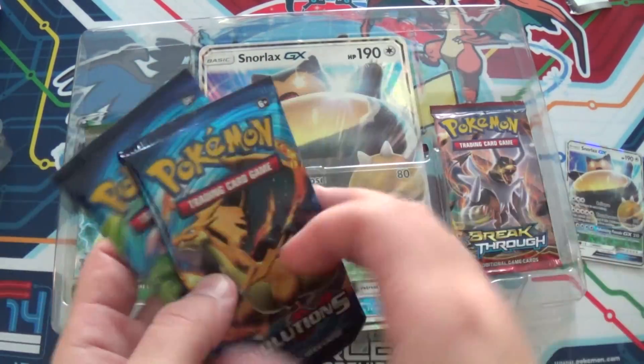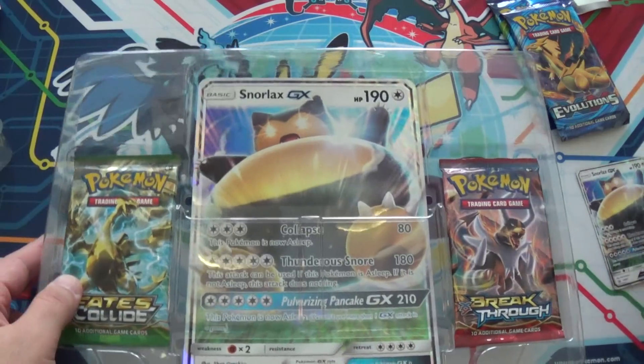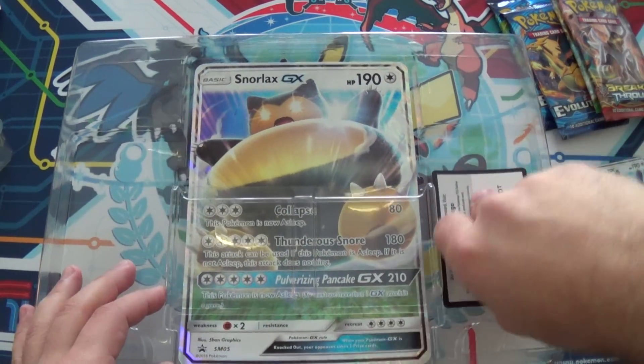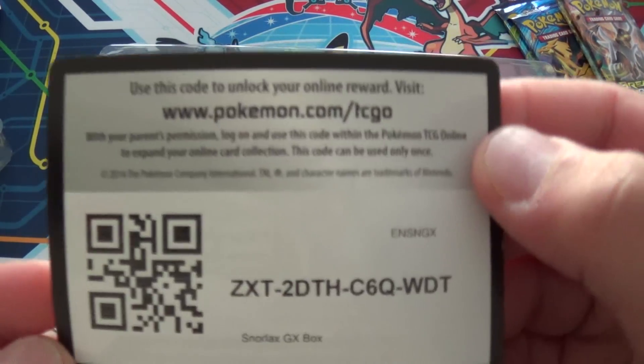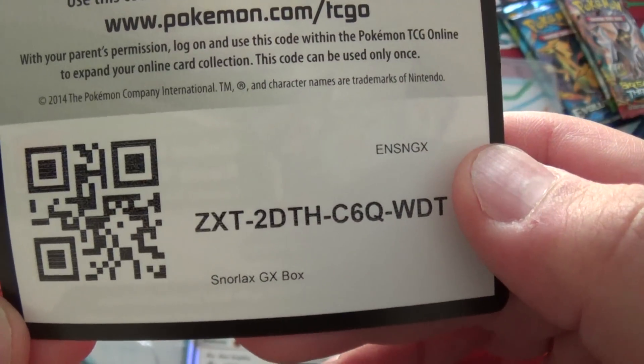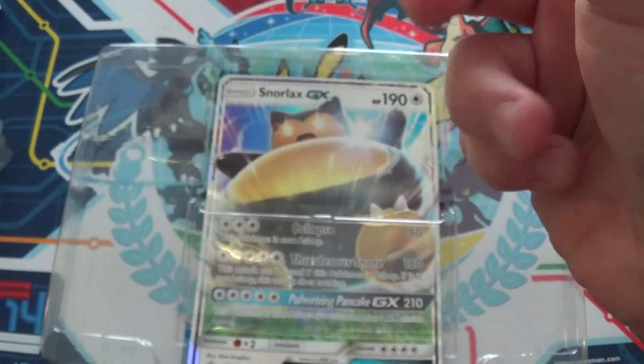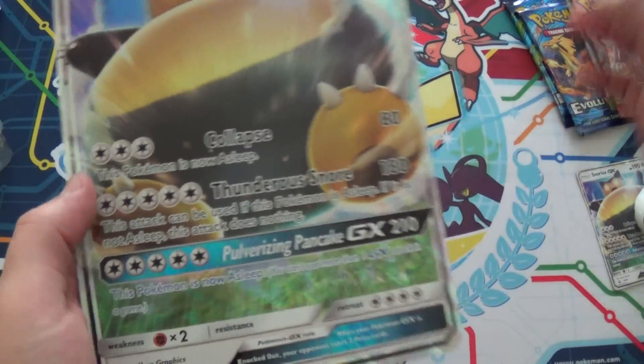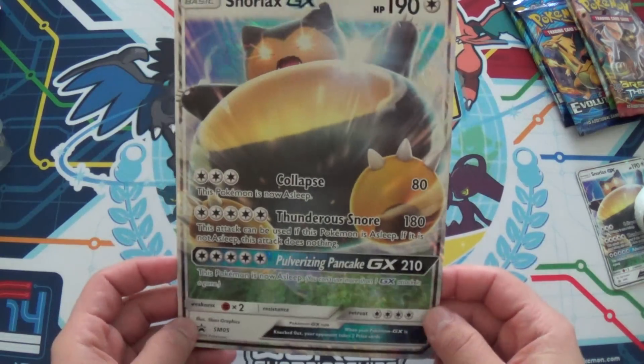So we got two packs of Evolutions — you know how much Evolutions loves me, hopefully I pull something neat. Got a pack of Fates Collide and a pack of Breakthrough. There's also a code card which you can have. And the Jumbo promo — if you've been subscribed for a while, you know my opinion on Jumbo promos. These things are dumb.